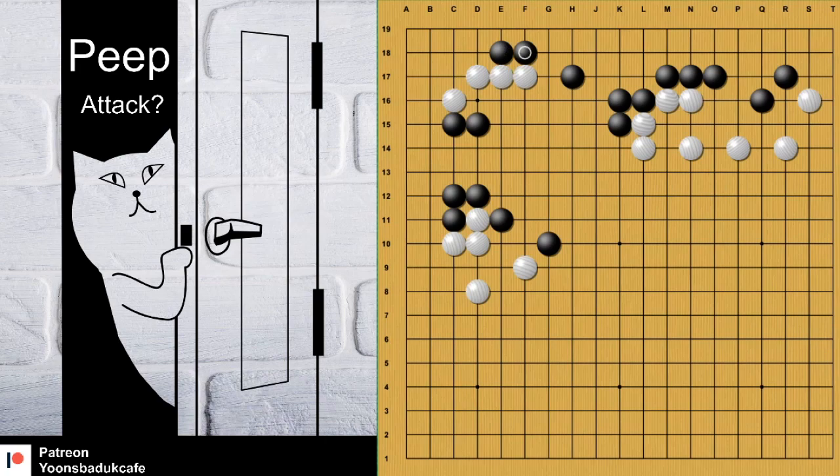If white plays B, then black would connect like this. Black can connect, and white has to live in the corner like this. That's good enough. But if you want two more moves, in this case you can push. If white blocks, that's even better for black because the corner is smaller. Of course, white can block and attack the two stones.